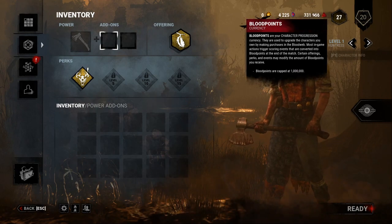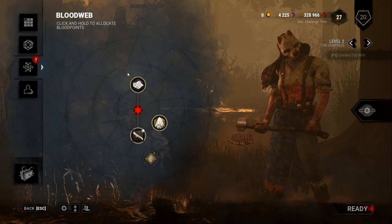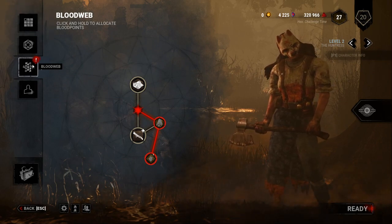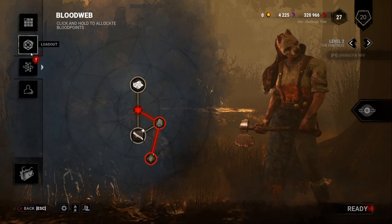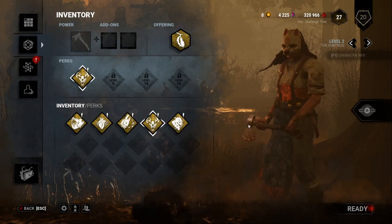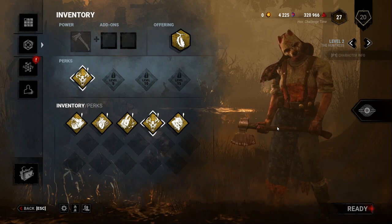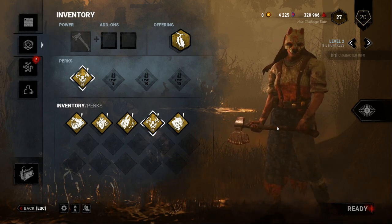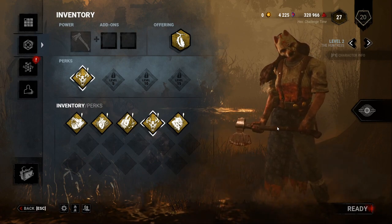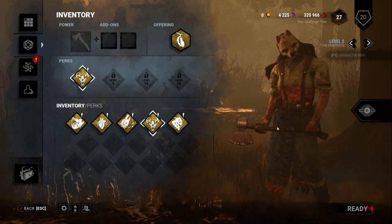On the killer side, you're using your Blood Point currency in your blood web to unlock your next perk slots as well as perks you'd want to use. Once you get a killer up to 25, 30, 35 or 30, 35, and 40 depending on the killer and the perk, you get a teachable perk added to the pool. The killer side is a solo queue kind of thing — you cannot play with friends as killer unless you go into a custom match.